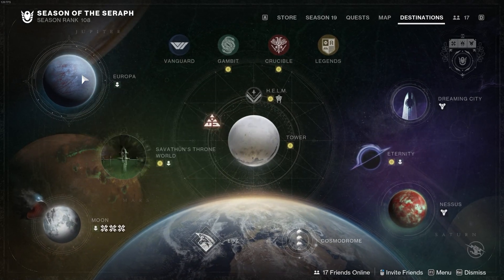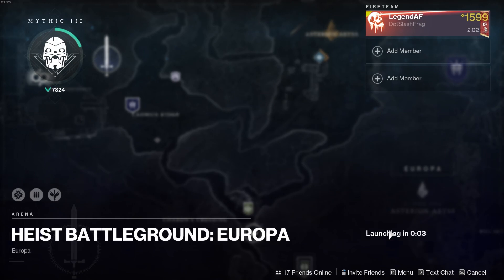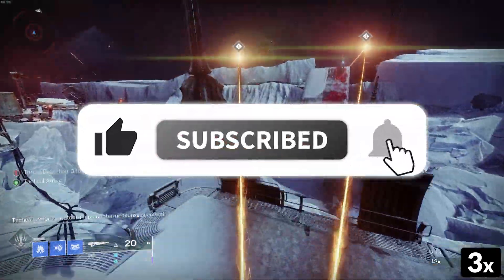Today I will be showing you how to get out of bounds of Heist Battleground Europa, which is part of Season 19 in Destiny 2. The battleground can be selected directly by going to Europa or encountered in the Heist playlist from the Helm. Do us a favor and subscribe if you enjoy this type of content.